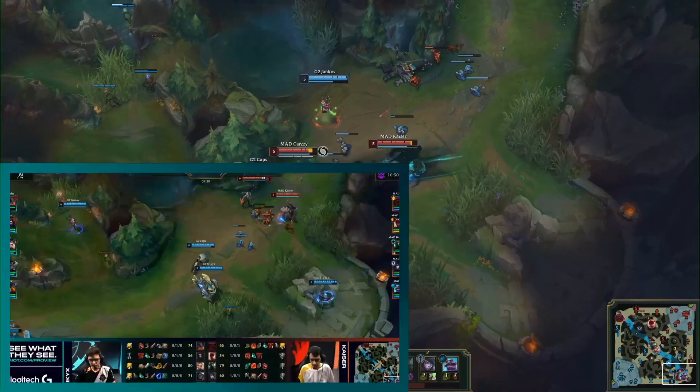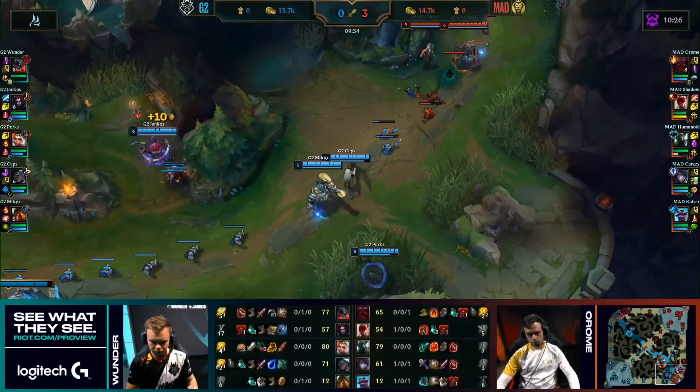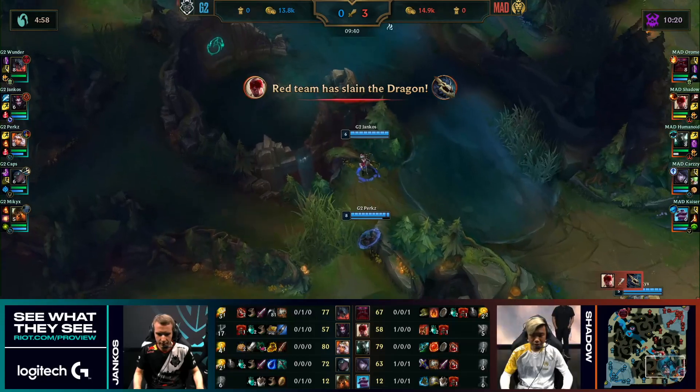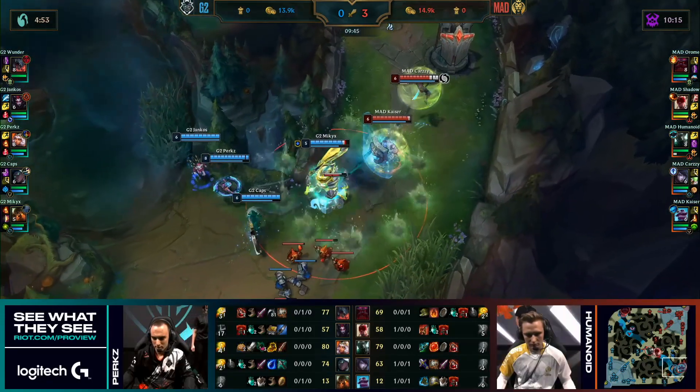This is the chakrams on your crescendum — you pop that Q, you get a bunch of shurikens available to you and then you just run your opponent down. Remember the closer you are, the more chakrams you get coming back to you as well. Well played by the mad duo — they're able to find two kills, and even get that kill to the jungler. But now G2 on revenge.